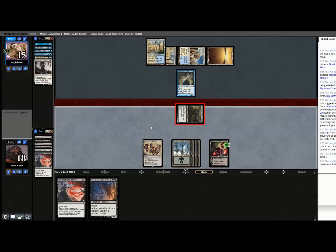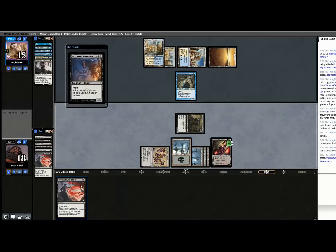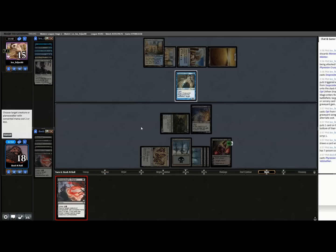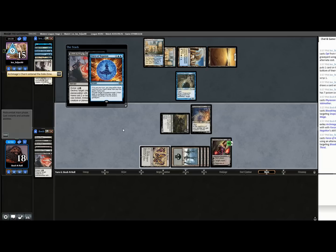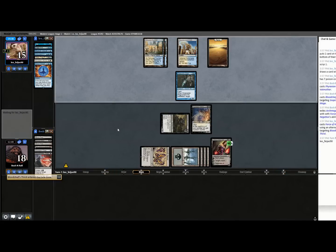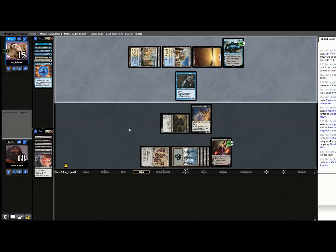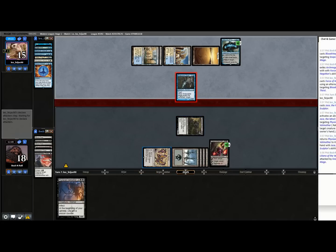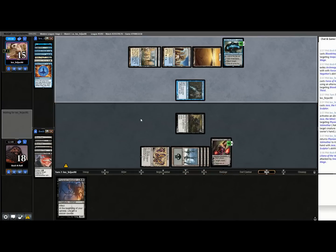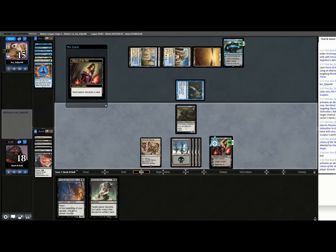They didn't respond — they must be scared of Liliana, which means I can jam Vatmother and Bloodchief's Thirst. They play a Snapcaster Mage. So now I'm hellbent, which is where I want to be when I have Liliana. Liliana's threatening ultimate in a game where they're already missing land drops. They just two-for-one'd themselves pitching Archmage Charm — going long, that's at least a three-for-one just to make sure Liliana doesn't pop off. So they bounce Vatmother and attack Lily, and then they die because I have three poison and they're at seven. I'm going to empty their hand just because I can, even though they're dead on board.